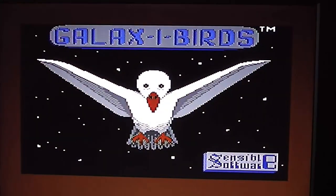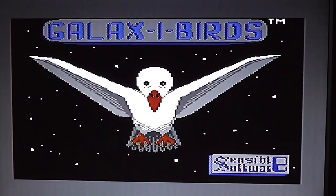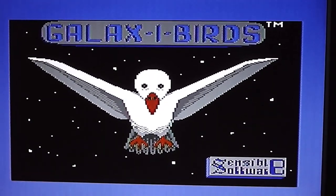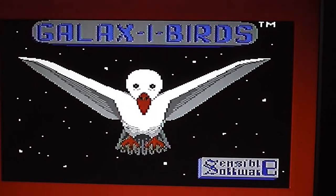Here we can see the loading screen — pretty simplistic. You've got the recognizable Sensible Software logo in the bottom right-hand corner, otherwise it just says Galaxy Birds at the top and has a giant seagull on it in space.